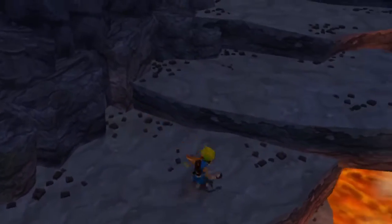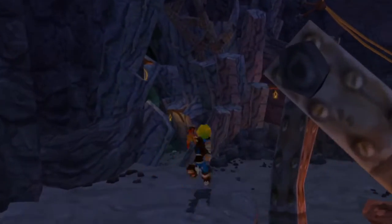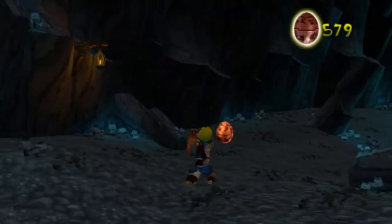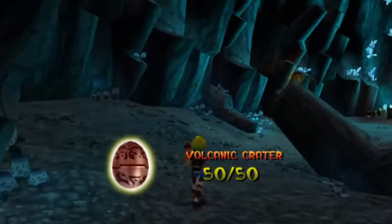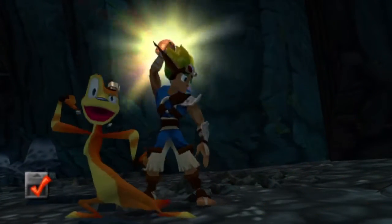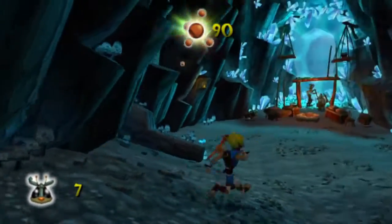We've got one other area with some power cells and our last scout fly and our last couple of orbs. Missing one orb from somewhere is just the worst because you never know — it's somewhere you've already been. And our last scout fly right there. Beautiful. Alright, let's go talk to these little miner dudes.